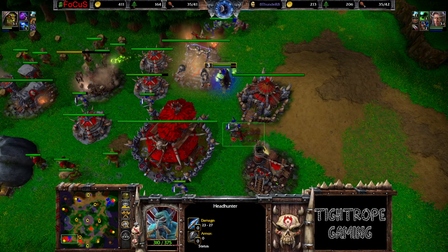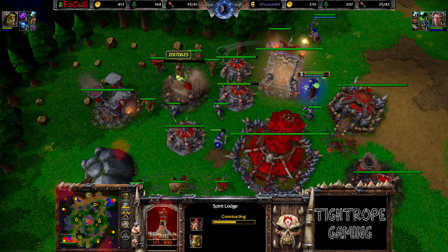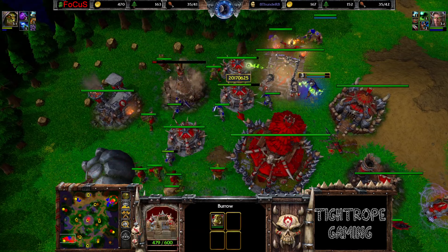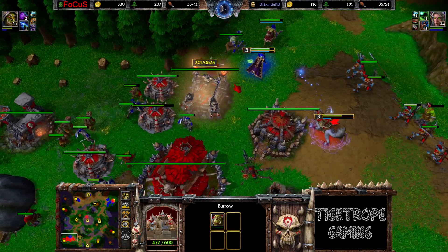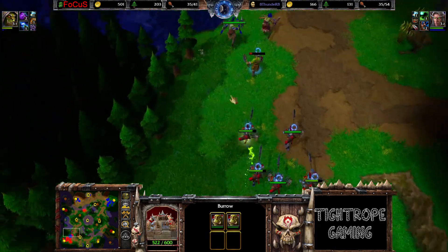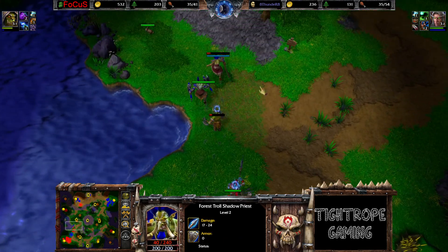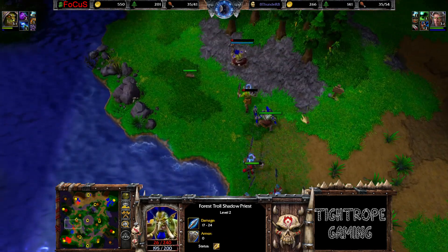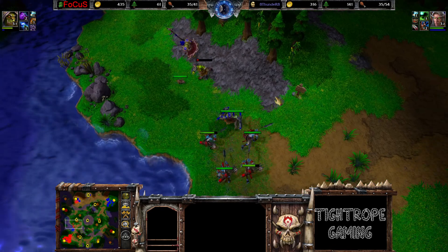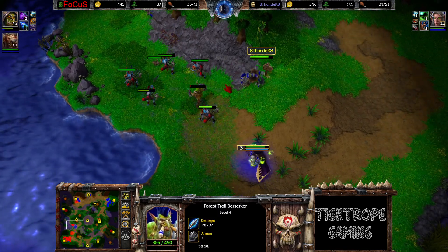Bit of harass coming through. Looks like he took down one Headhunter. Coming in for the cancel on the Spirit Lodge now - a fiend of Footmen. Very hard to get rid of with the piercing damage from the Burrows. Charging forwards with the Speed Scroll, looking for the kill on the Forest Troll Shadow Priest. Bit of blocking coming in from the Berserker - not quite enough though. Now surround maybe. Getting away for the moment.